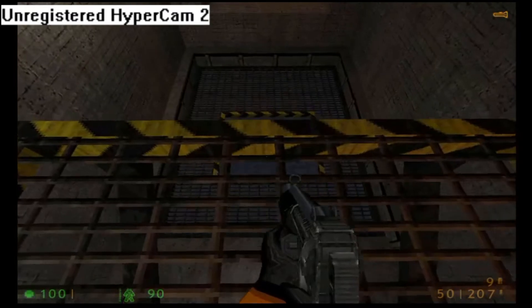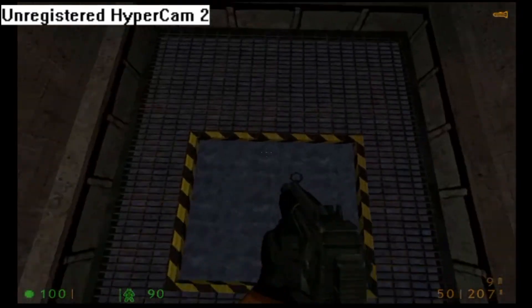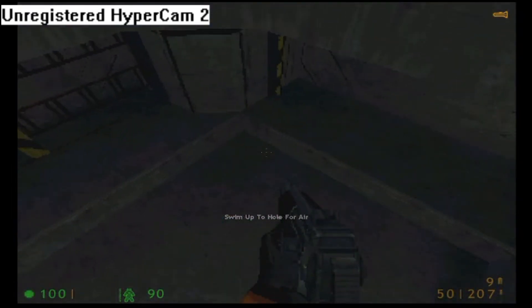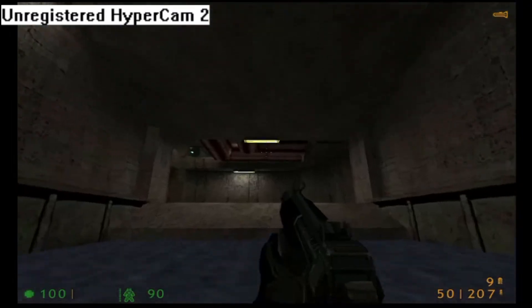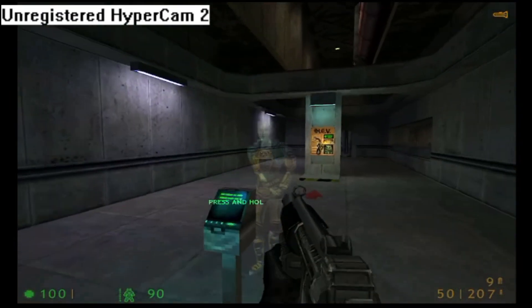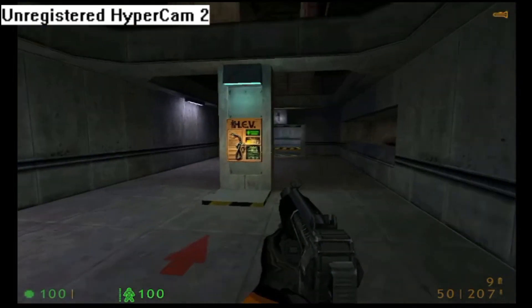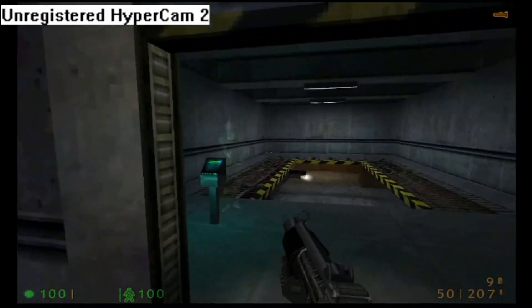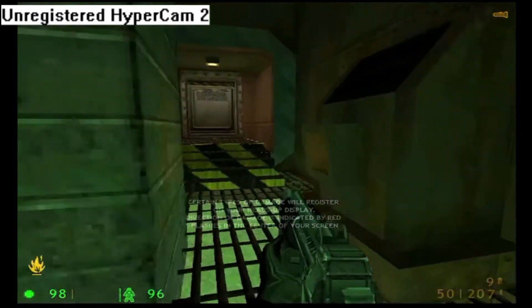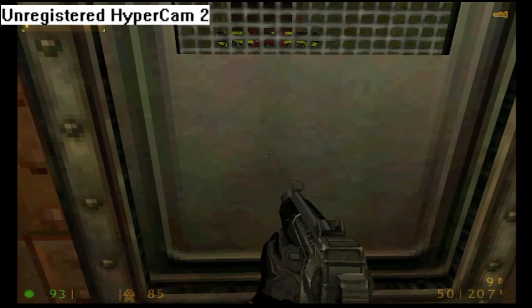Your HEV suit monitors blood oxygen levels, warning you when you need to find an air supply. As you swim through this course, your oxygen... This is the charging unit for your hazardous environment suit. I want power. Step up to any charger and press your use key. If you pass through fire or steel, or proximity to radiation, activate the Geiger counter and radiation display. Biohazard...